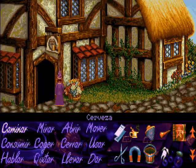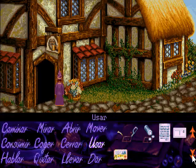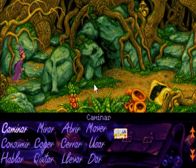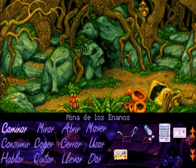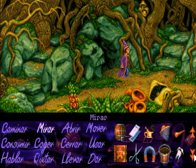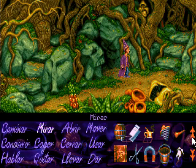Cogemos el barril de cerveza y empezamos a hacer nuestro viaje. Nos vamos al mapa y nos encaminamos al corazón del bosque. En esa cavernilla es donde nos tenemos que introducir para llegar a la mina de los enanos. Lo que ocurre es que encontramos un guardia que no nos va a dejar entrar a menos que probemos que somos enanos, y para eso necesitamos dos cosas: la contraseña —que simplemente es 'cerveza'— y hay que tener aspecto de enano.